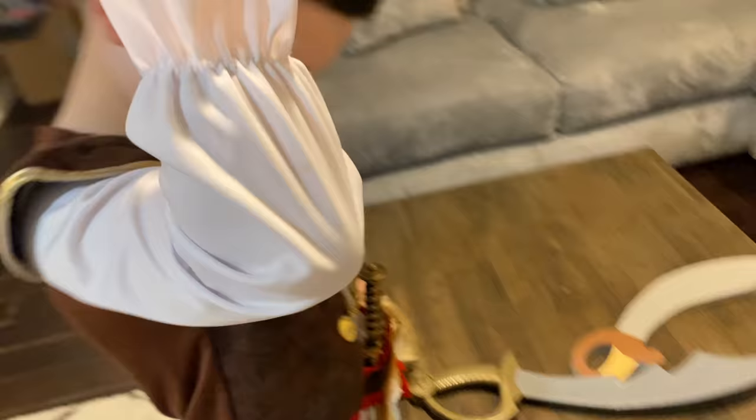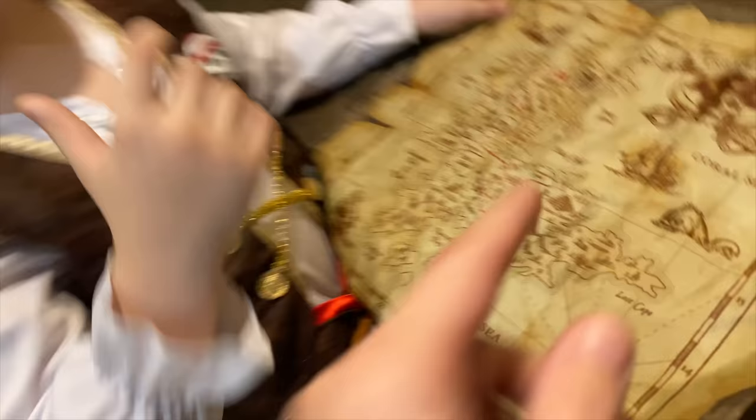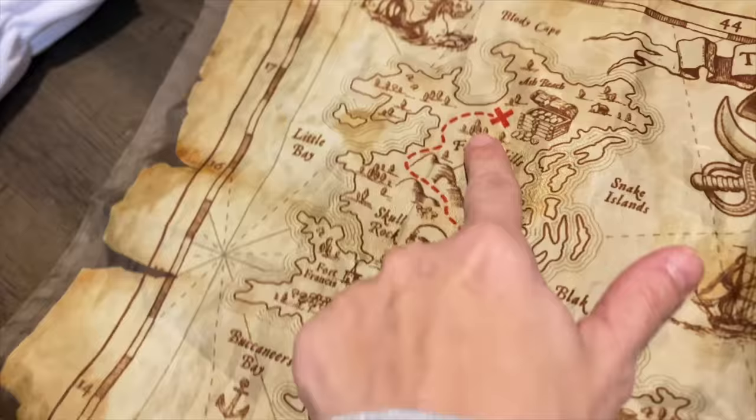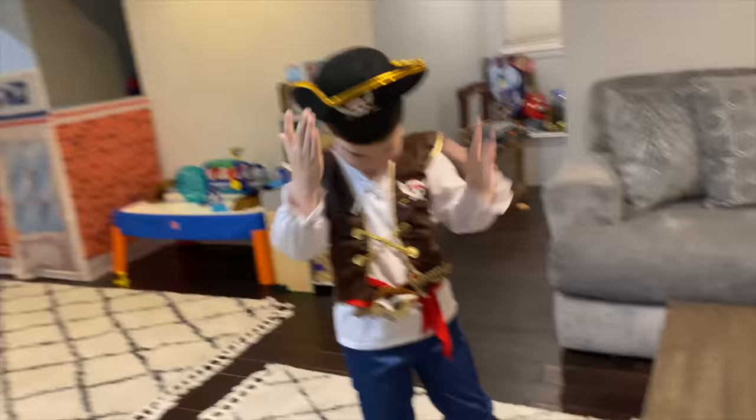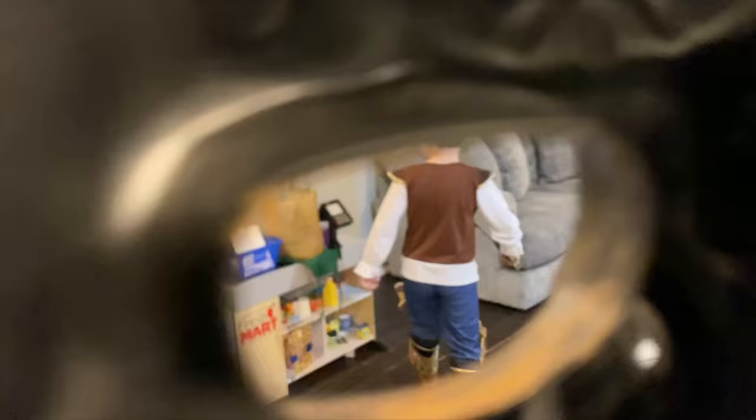We've got to check the map for location number two. We've got to spread it out. So we're here at Fairy Hills, so we have to go down to Skull Rock, Caleb. I've got to hide all my stuff because there's going to be some bad pirates here at Skull Rock. Where could Skull Rock be? I think it's over that way. Behind you is the Skull Rock. Caleb is leading the way.